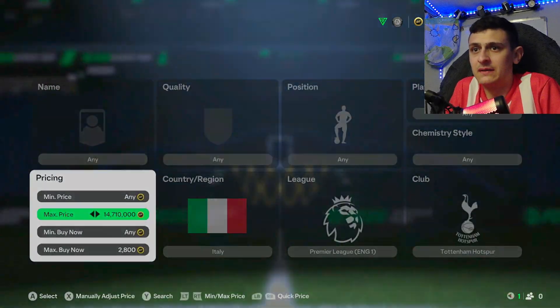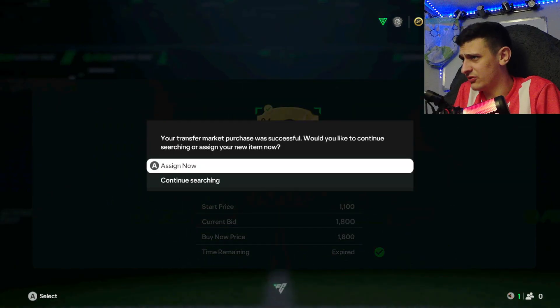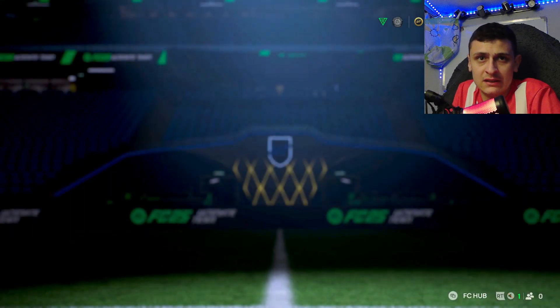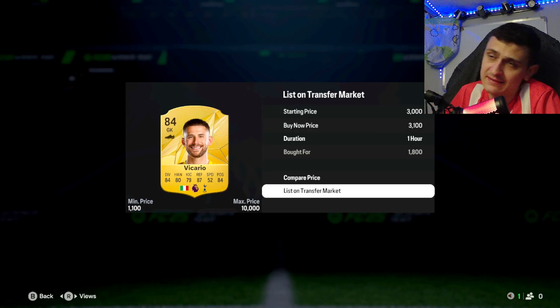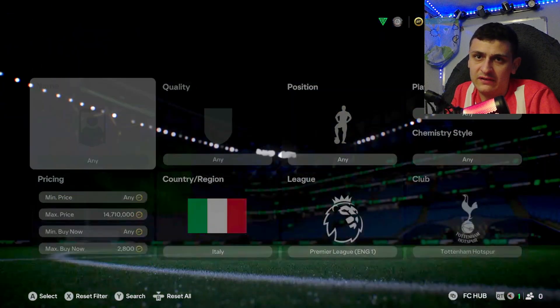You want to be sniping at 1.8k — oh my god, the market is so slow! That's actually one upside to sniping at this time — you can mess up and still win the snipe. There you go, snipe at 1.8k and we'll flip that for 3.1k, which is some decent profit.